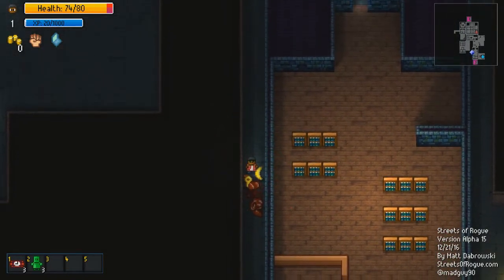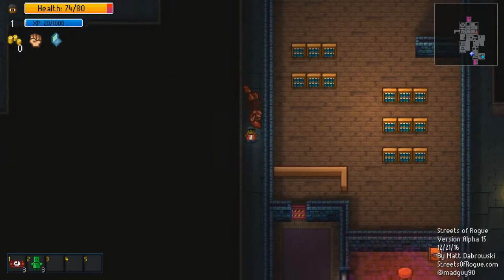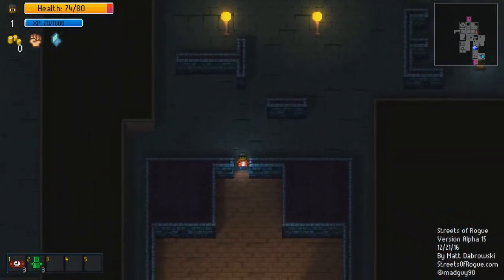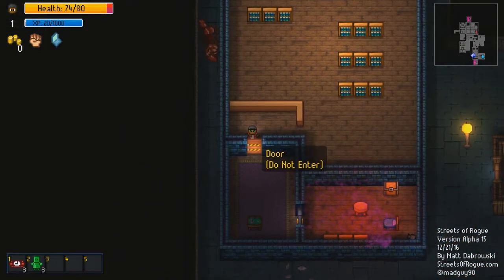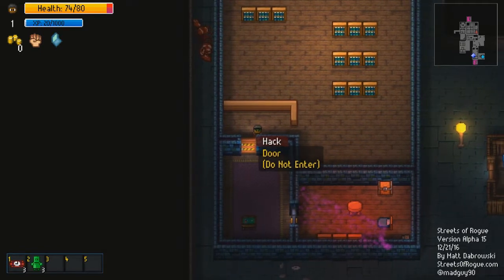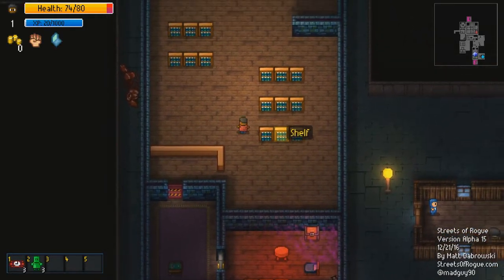Yeah. Got myself a key. Oh, this is so bloody. I pressed E to pick up the banana. There's the door — let's start hacking things. I can't enter the door, so I can't hack the door, I can't enter it either. Well, what's now?